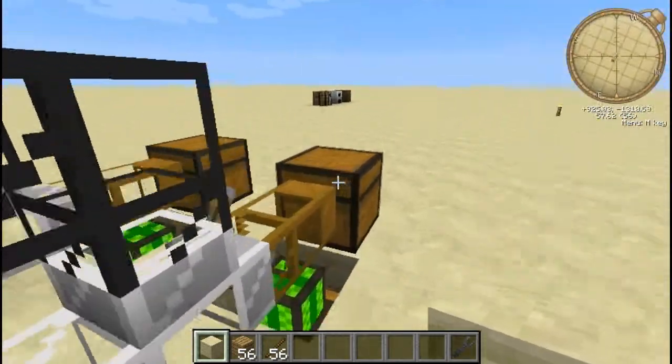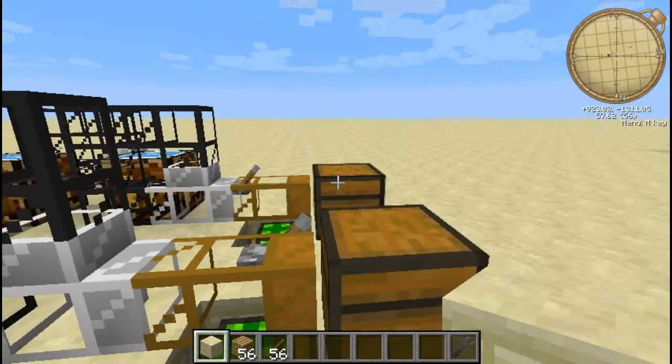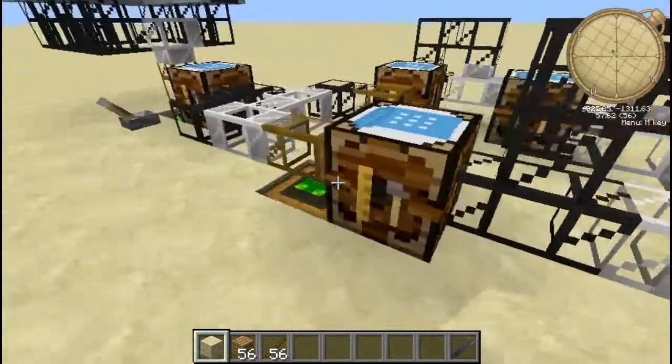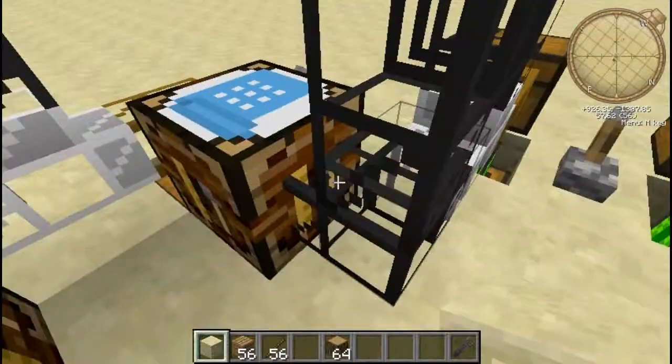This box here, you'd put two stacks of 64 wood. Or, if you have, say, two stacks of 20 and a 20 stack over there — two thirds in here, one third in that one. When it gets put into here, it gets turned into wood planks.